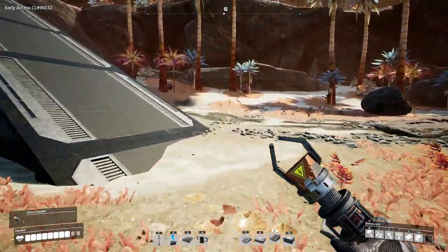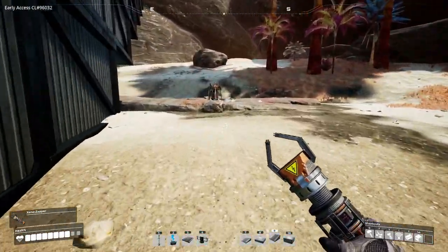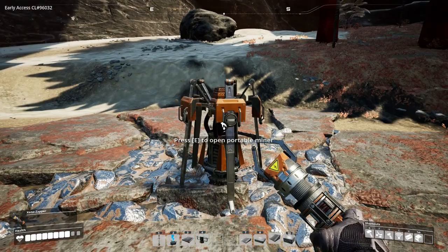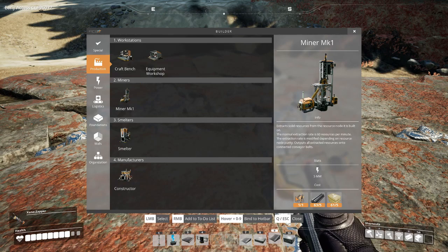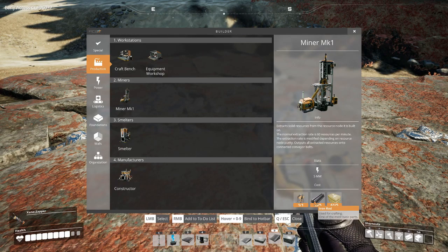We're going to go over to each of our miners, pick them up, and you actually use the portable miner as part of crafting the miner mark 1. You can see the construction requirements: a portable miner, five iron rods, and five concrete.